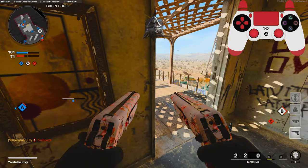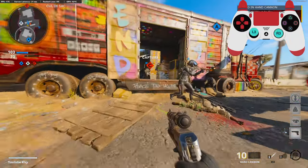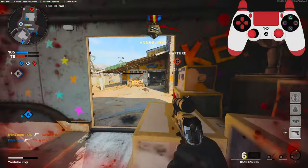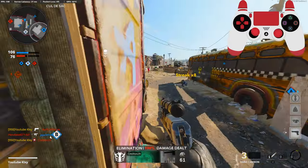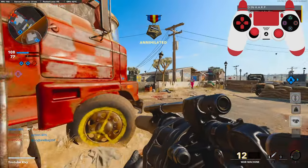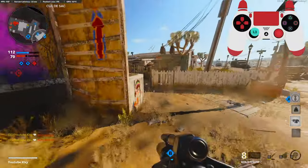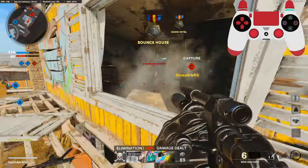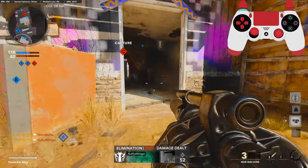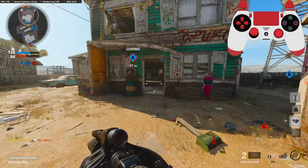I'll try to get a double nuke here. These teammates really don't want to push B — that's fine with me. I need to slow down. I don't know if you have a shotgun. You need to slow down, buddy.